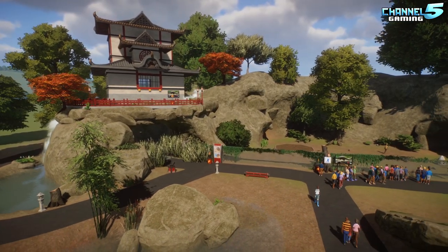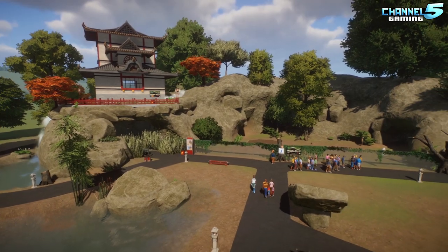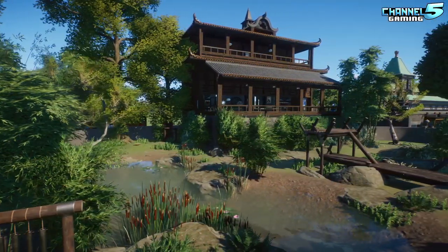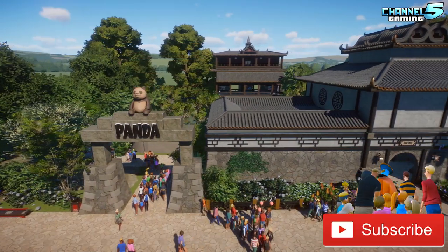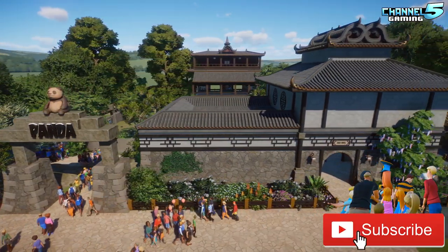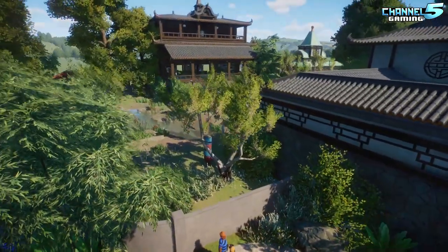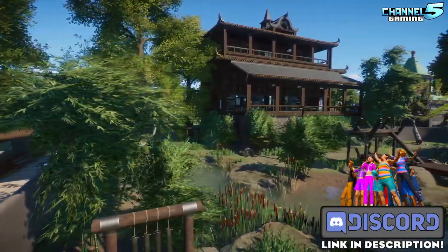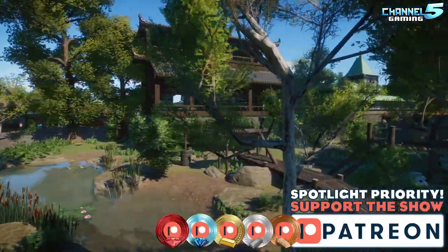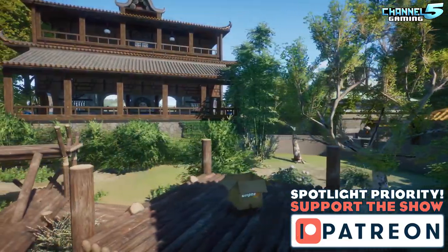All right, welcome back everyone. Hope you're having a great day. We're going to get right into things, starting with Henda Mini Park, created by Strawberry, one of our Discord advanced builders. They say: hey Johnny, hope you are well. Taking a bit of getting used to switching from Planet Coaster to Planet Zoo. This is the first competition I've entered, so hope you like it, Strawberry. Hopefully we see something from you in the coaster contest — find out soon.